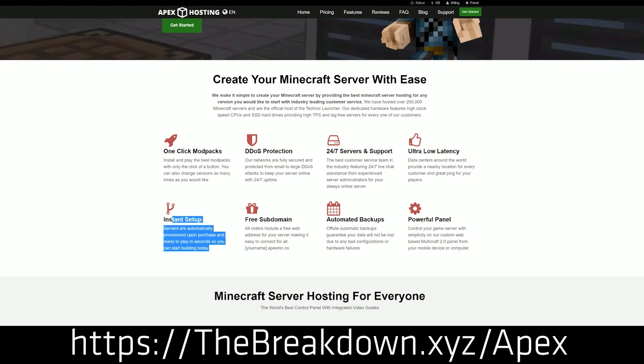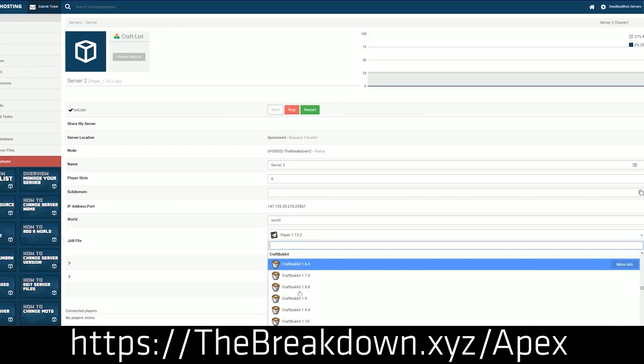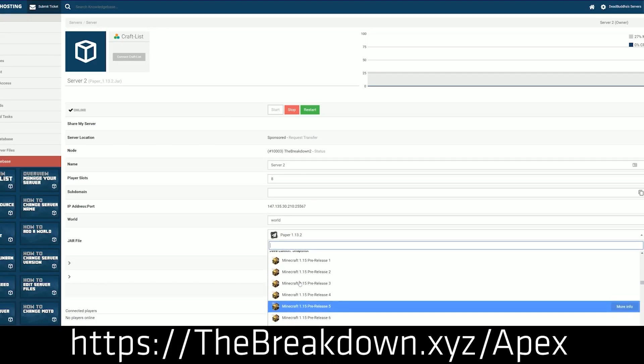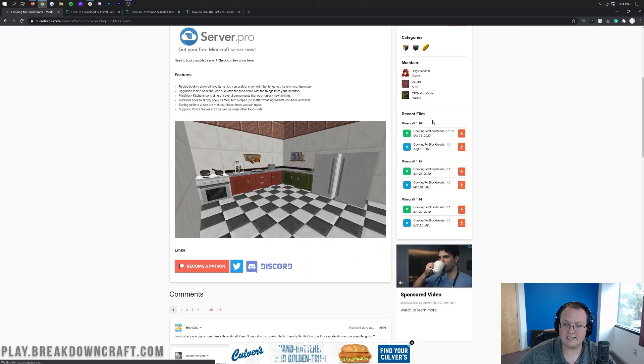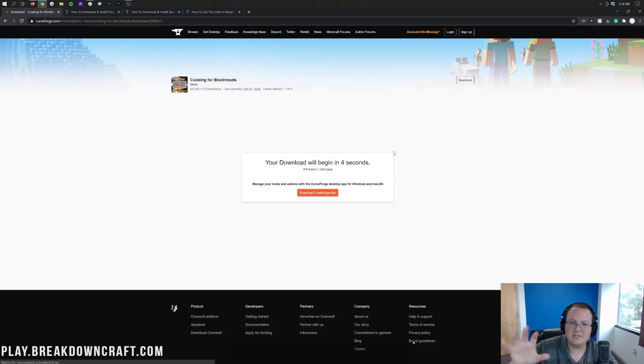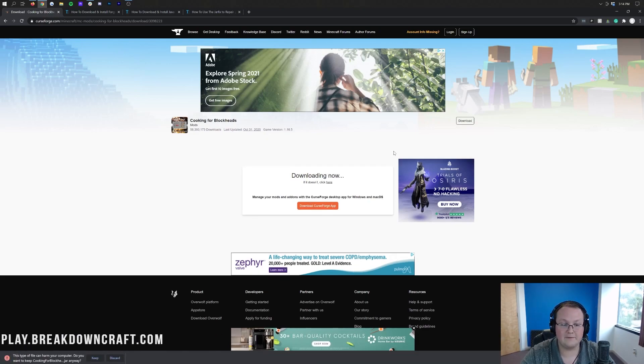But today we're installing Cooking for Blockheads, so let's go ahead and do it. The first thing you want to do is go to the second link down below, and that's going to take you to the official Cooking for Blockheads download page. Once you're here, come to the right-hand side and scroll down until you see Minecraft 1.16. Under that, you'll see Cooking for Blockheads 1.16.x. Click on the orange 1.16 download button. Oddly enough, this works in all of the 1.16 versions, including 1.16.5.